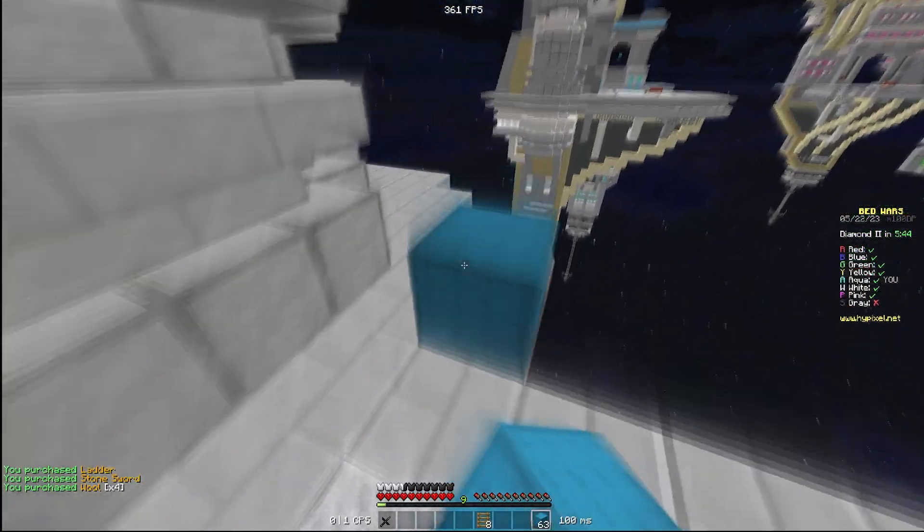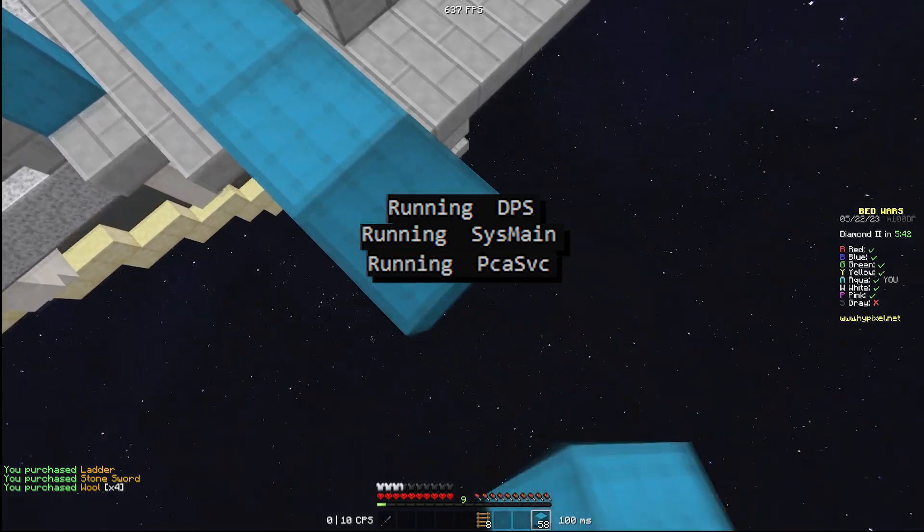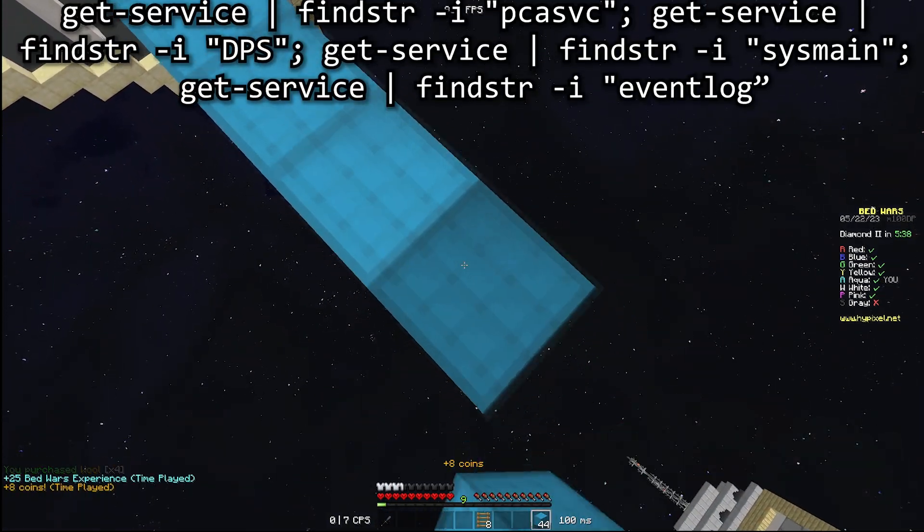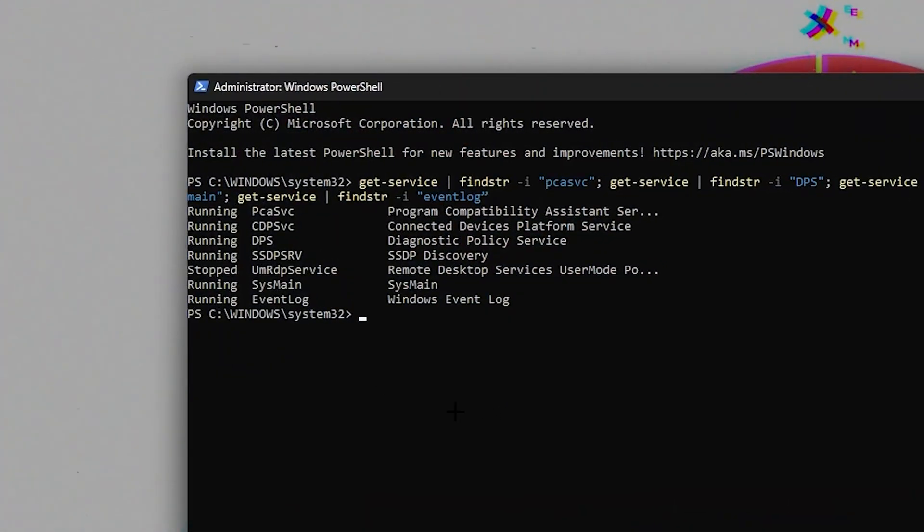Firstly, you must have these services on: DPS, SysMain, PCA, SVC, and EventLog. You can check if they're on by pasting the first line of code in the description into PowerShell and running it as admin.